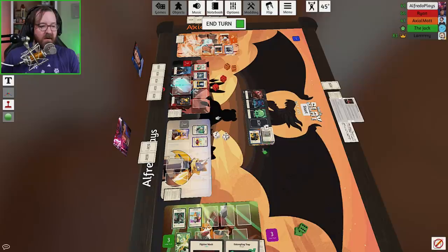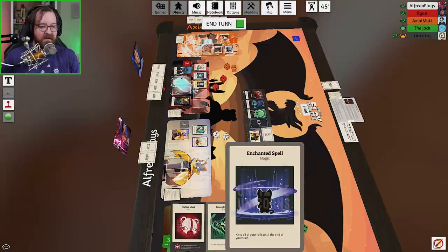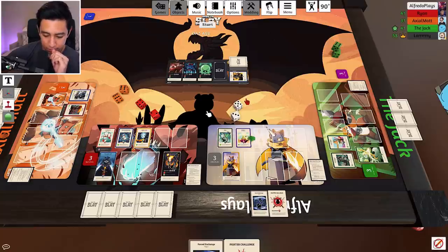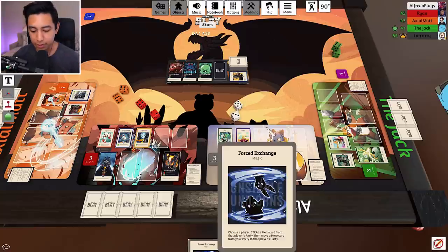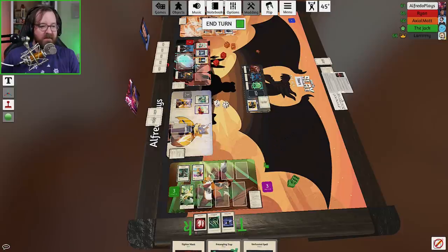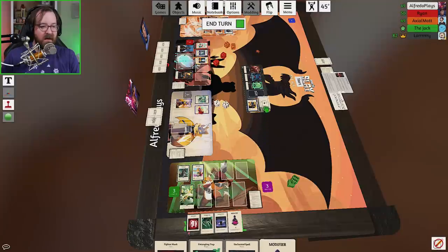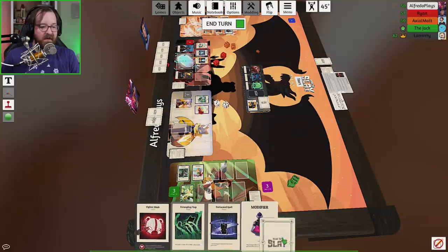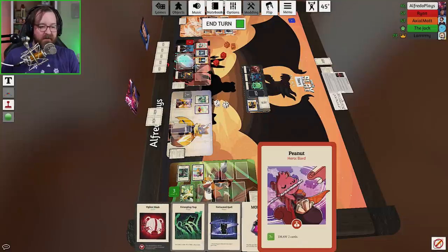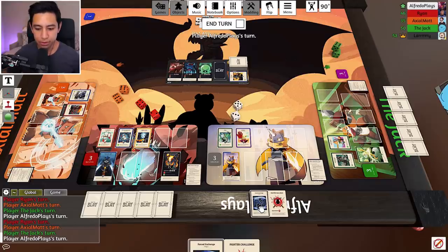I'm going to go ahead and draw one. That's one action. Oh, that's fun. Should I be evil? Should I be evil? Fredo, what you got over there? You got Buttons. Oh, you got Buttons now? I got Buttons. Little Buttons. Look at little Buttons. You know what? I'm going to do this — I'm going to pull another card. This is my second action. And then I'm going to pull a third card. It's my third action. Loading up. I had so little.